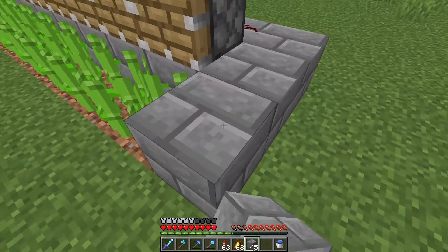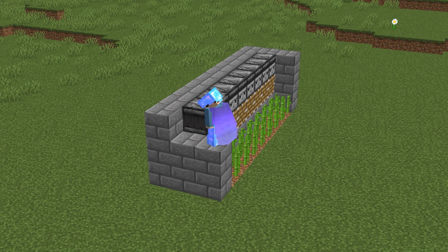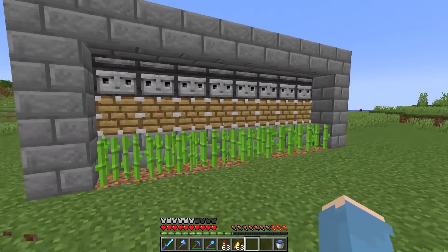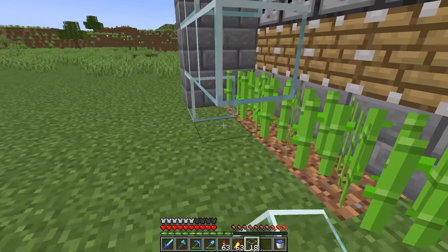Just make a wall like this on both sides, and a quick roof as well. Now we just have to expand the wall so we can fit in the glass. And now is the glass part.